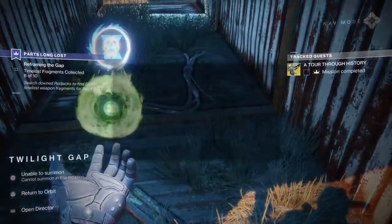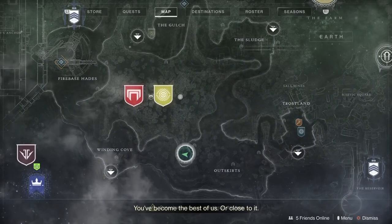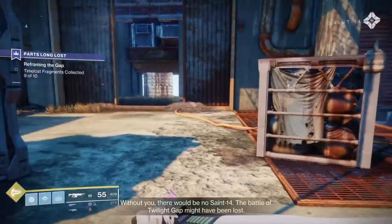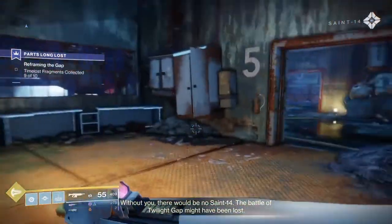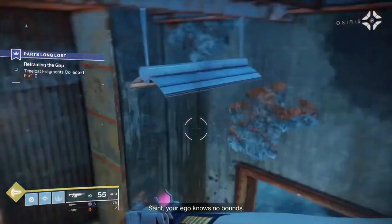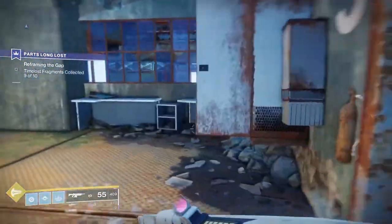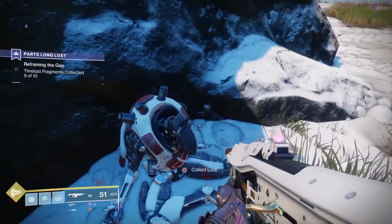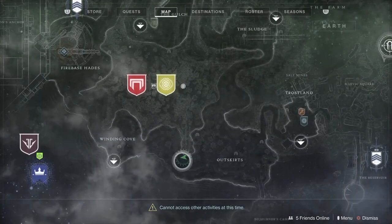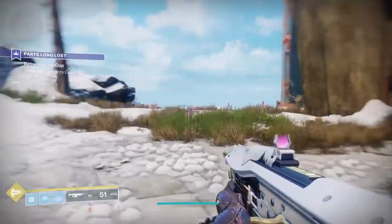And I think there's some story here, so I'm going to shut up for a moment. [Story dialogue] Guardian, whether you want it or not — you've become the best of us. Or close to it. Without you, there would be no Saint-14. The Battle of Twilight Gap might have been lost. Saint, your ego knows no bounds. And you heavy fat-headed warlock! This is coming from the guy who's now the janitor in the tower. So here's the last one — once you pick this up, you're going to get a little speech that happens, and then you're going to wind up getting your Devil's Ruin. And that's it.